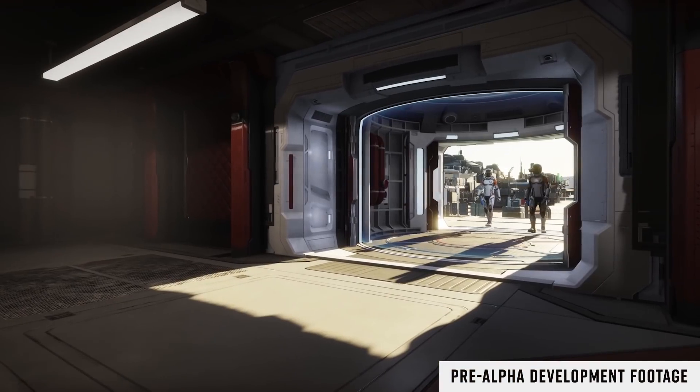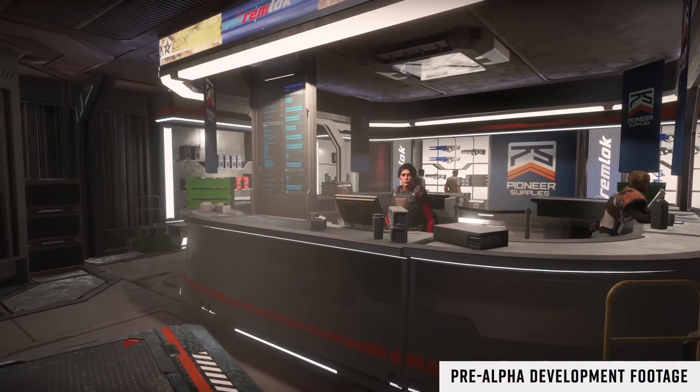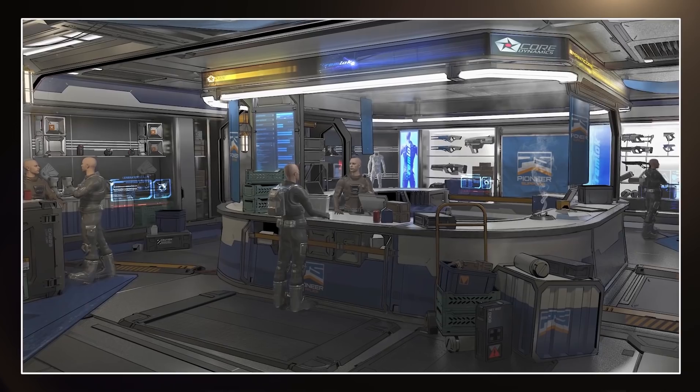Today, we have some new information on first-person on-foot combat in Odyssey. It contains details on weapons, personal shields, armor, suits, and more. So, let's take a look.